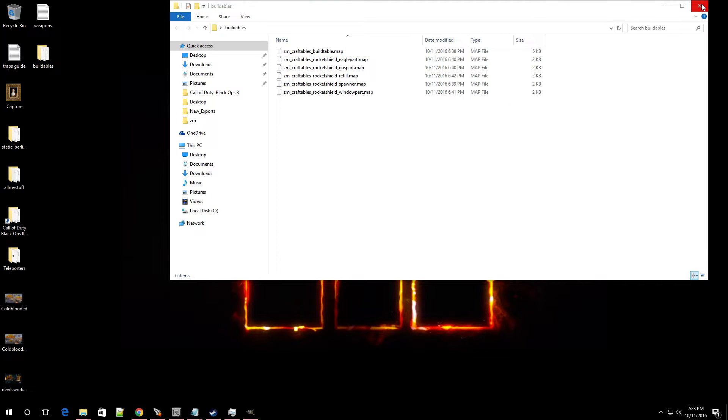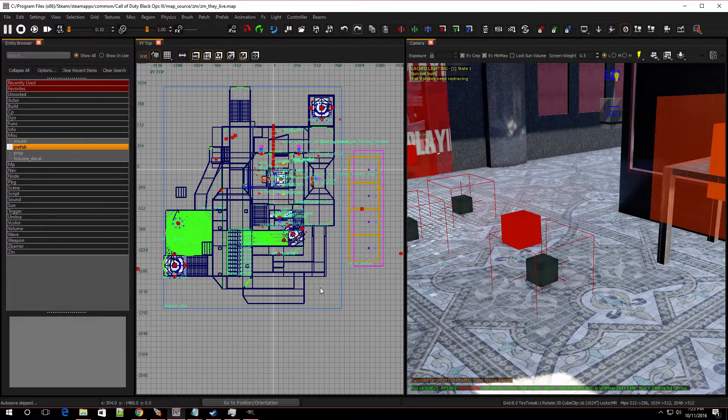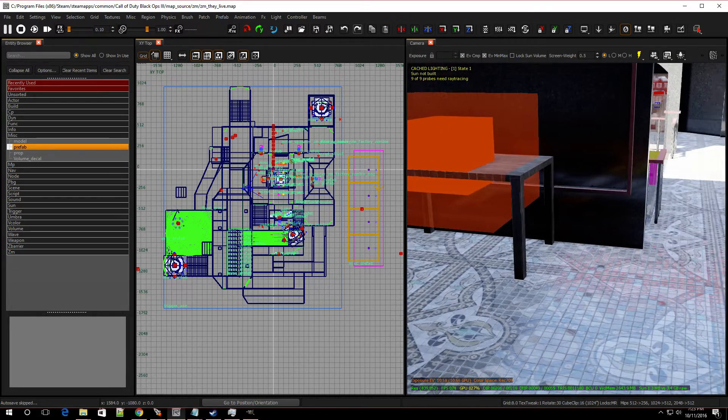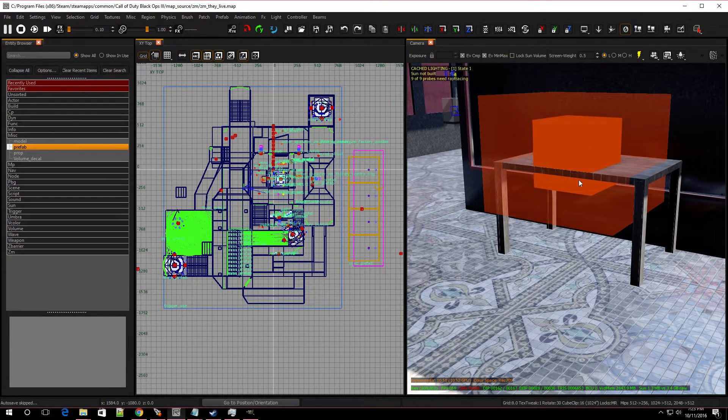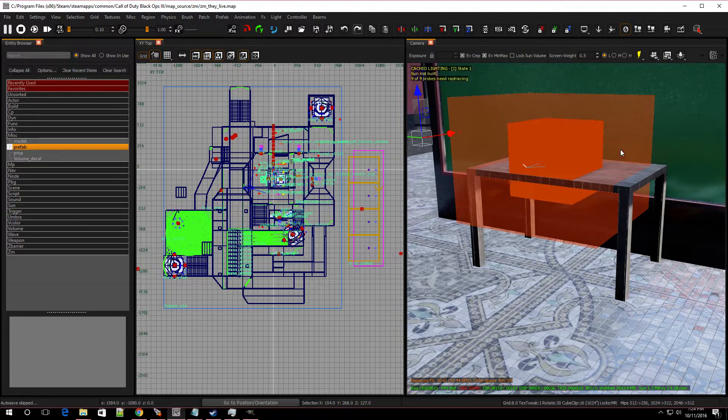Now open up your desired map where you want to add these prefabs. I'm going to open up one of my maps — as you can see I already added the table and the three parts, including the refill. Let me do everything from scratch so I can show you guys completely, so I'm going to delete all of this.